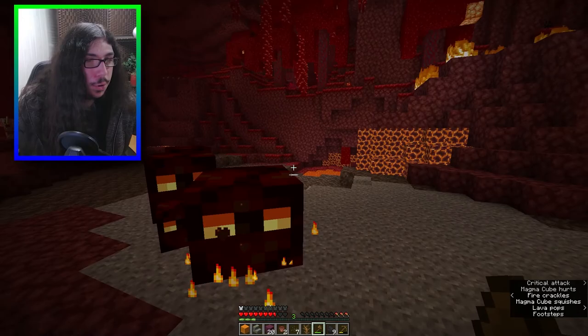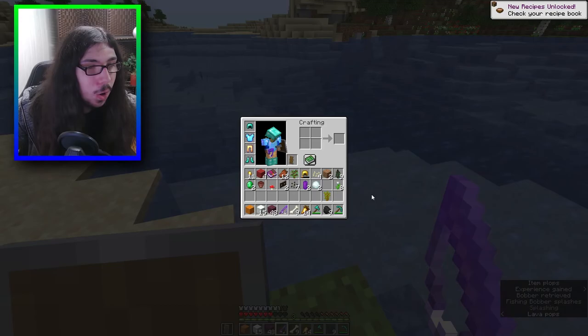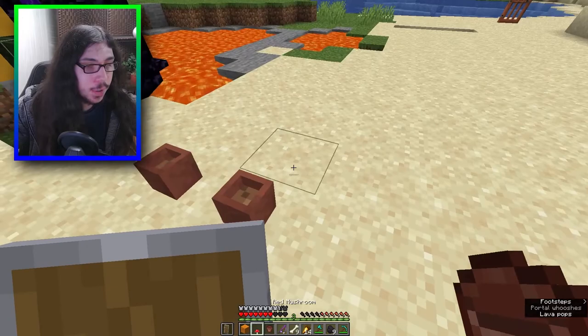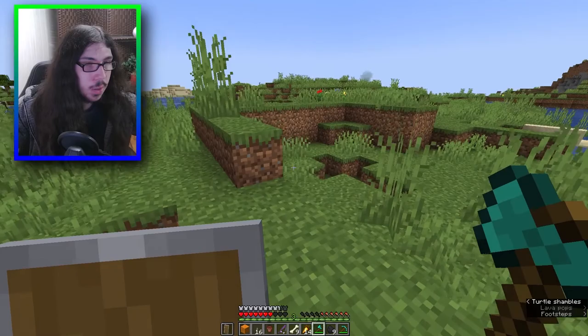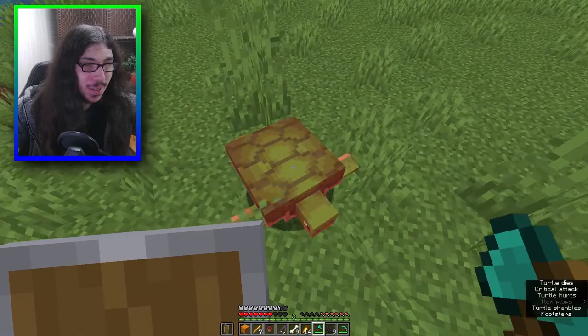It didn't drop blaze rods every single time. There's mushrooms - what do you drop? I don't think they drop anything. Got myself another shield. I have a fishing rod - I think the fishing drops are random too. That gave me another red mushroom. I could try that in a pot - just gives me an oak log. I got 16 levers!